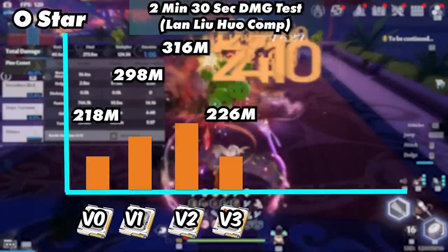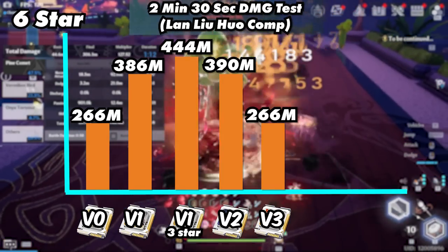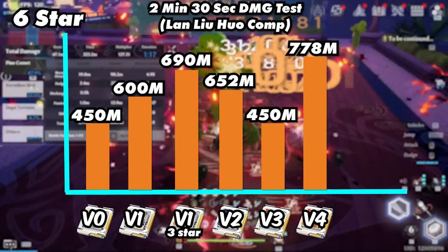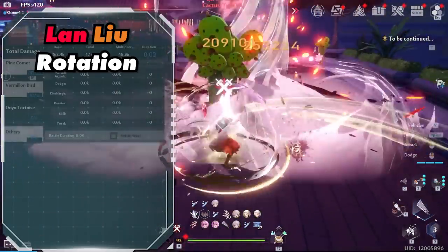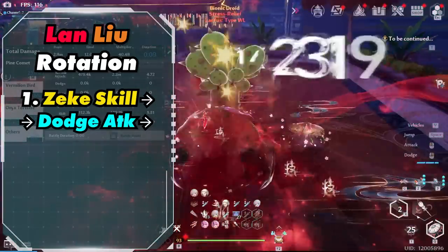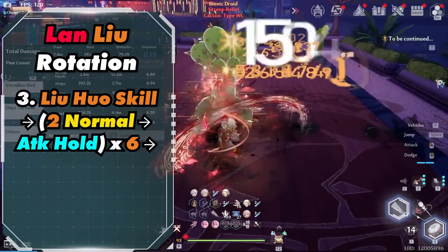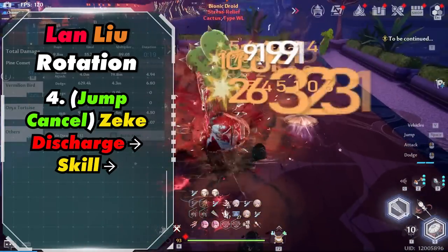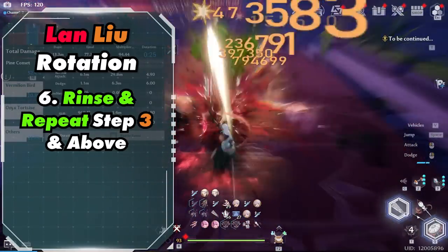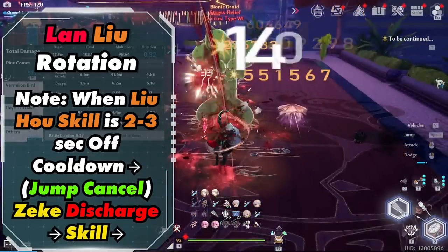This is what this team could do in 2 minutes and 30 seconds. Starting with 0-star, DPS matrices are the clear winner. At 6-star, max Zeke matrices are the clear winner. Using live stat values, version 4 is the clear winner, coming close to the meta team. The rotation is similar to the Fiona Flame team. Ideally you want to have one discharge bar for faster buffs. Start by activating Zeke's skill into a dodge attack, then activate Lan's discharge into her skill. Activate Leowa's skill, then do two normal attacks into a hold attack six times. Then jump cancel Zeke's discharge into his skill, activate Lan's discharge into her skill, and rinse and repeat from step 3. Note: when Leowa's skill is 2 to 3 seconds off cooldown, jump cancel Zeke's discharge into his skill.